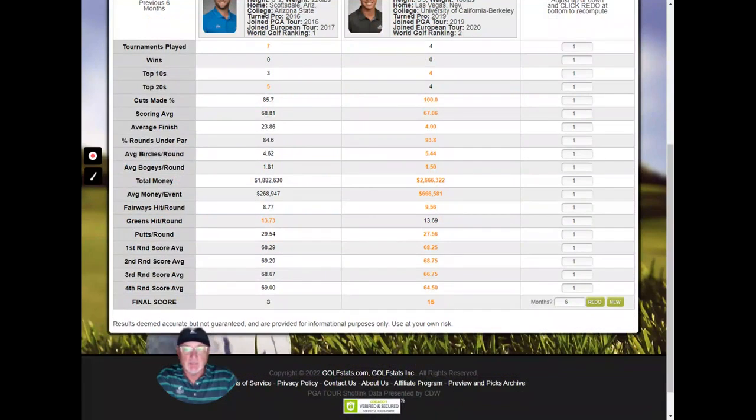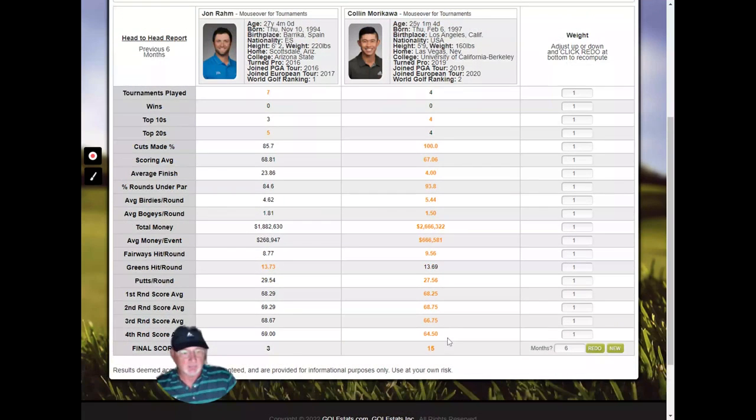We have first-round scoring average, second, third, fourth round, fairways hit, greens hit, etc., and then we summarize the final score down here. In this case, Colin Morikawa overwhelmingly is better in the head-to-head matchup over Jon Rahm.